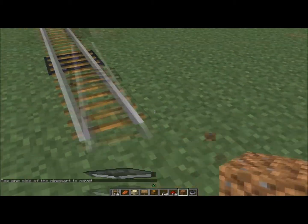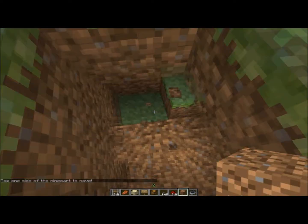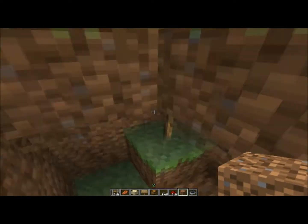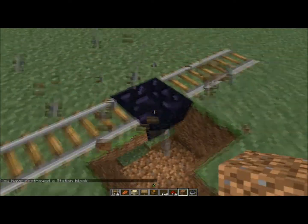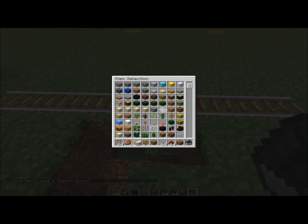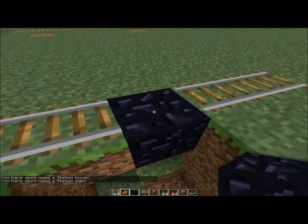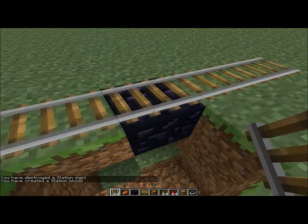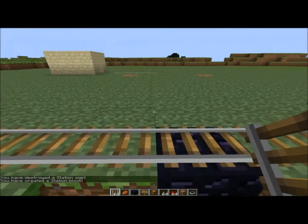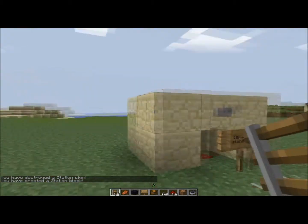Now I'll quickly show you how to work this. Basically what you want to do is put down a block of obsidian — put down a block of obsidian like so, stick down a block of obsidian there — and then put a piece of track on top and it will say you've created a station block.